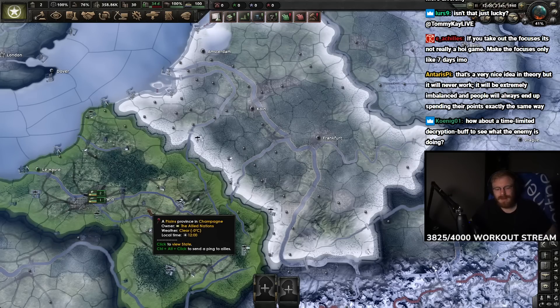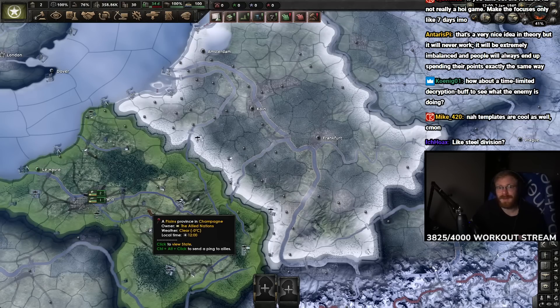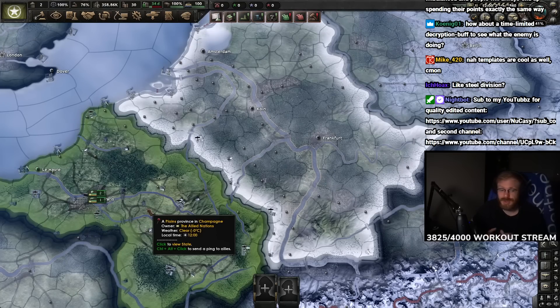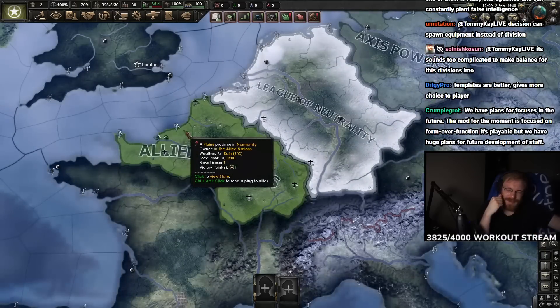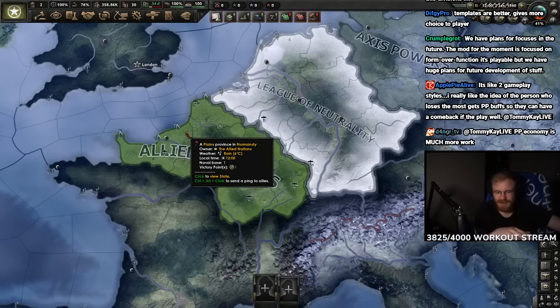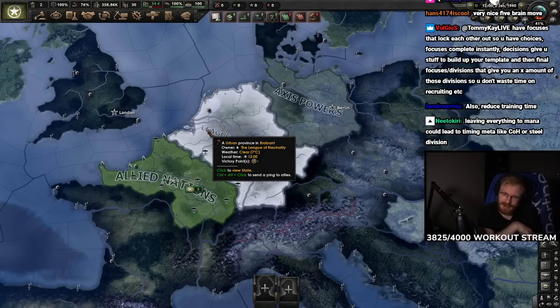So we have two approaches: the build-up phase where people pick focuses for technical efforts, or the political power approach where you spend mana on an army - Warhammer 40K style. It's better to let players design templates to give more choice. Players should be allowed to design templates because we want to give them freedom to design their own playstyle. Have focuses that lock each other out so there are choices. Focuses complete instantly, decisions give stuff to build up templates.